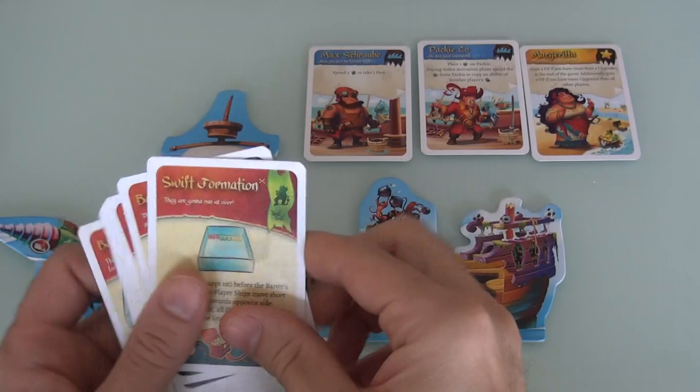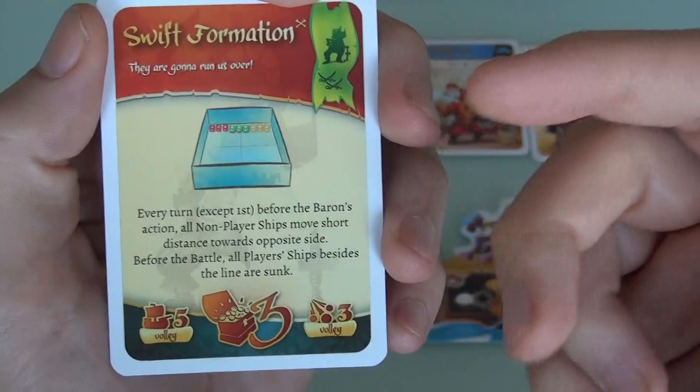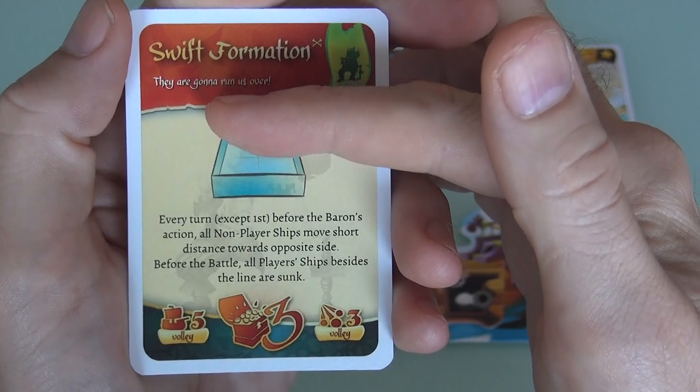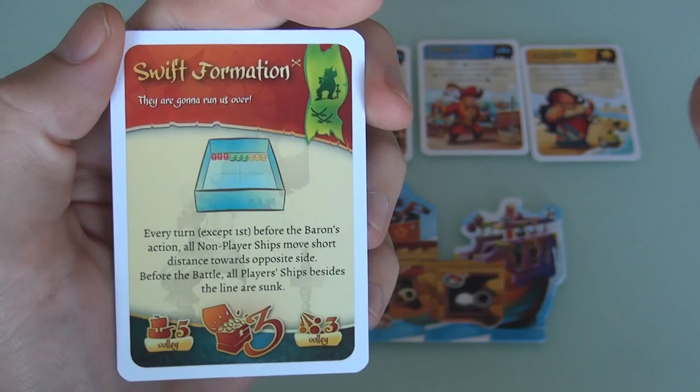I particularly like Swift Formation, where all the enemy ships are in a solid line formation. During the action phase, you have a lot of actions to take with all your sails and cannons. After every round of actions, this line of ships just moves in an unstoppable formation from the top to the bottom. Any player ships they run into are just instantly destroyed. Very, very cool idea.